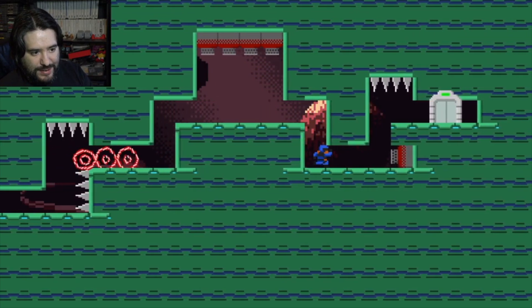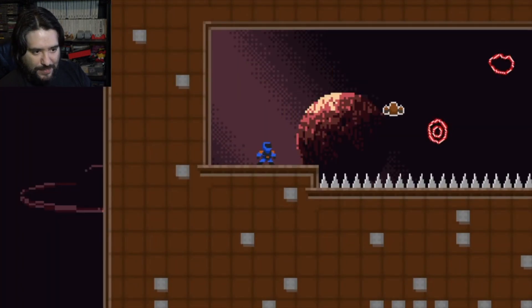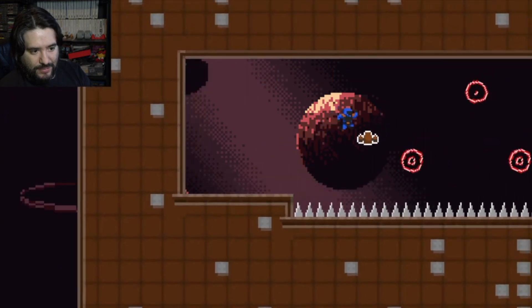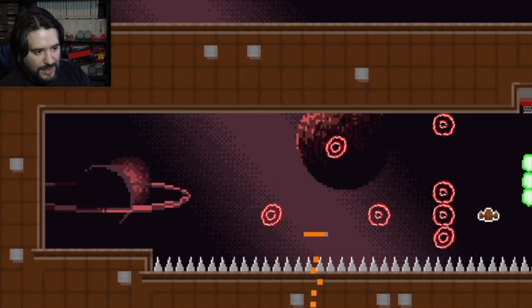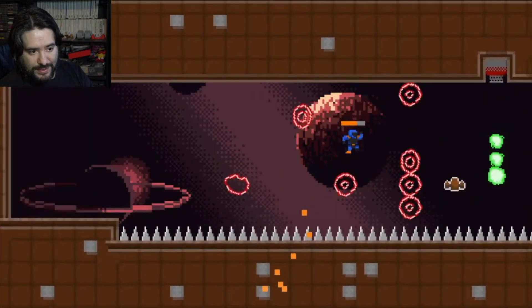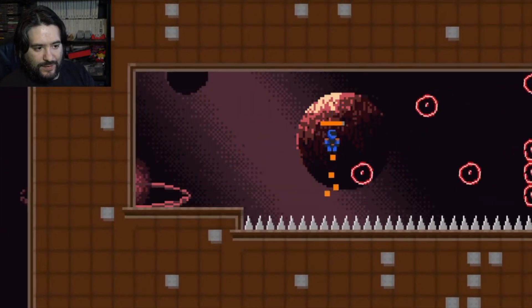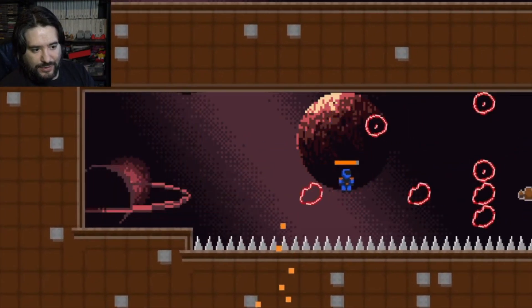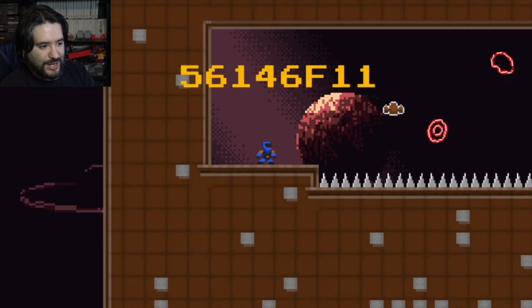Level 10 — looks like we got a new power-up. Is this a jetpack? I like that it doesn't tell you how to use it. Okay, so it's the jump button, or is it up? You just gotta hold the jump button. Oh my gosh, it's so quick — as soon as you let go of that button you're just falling.